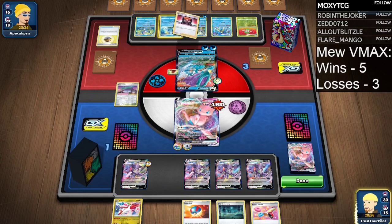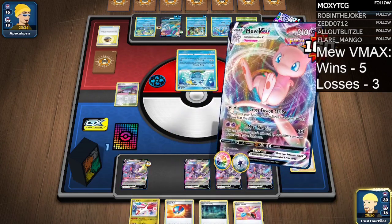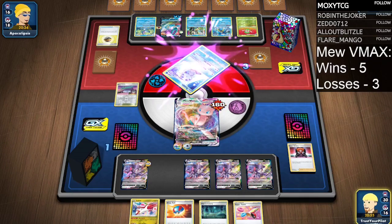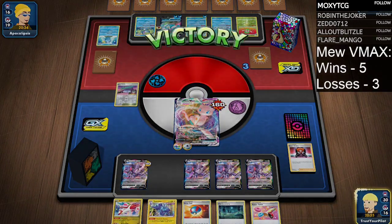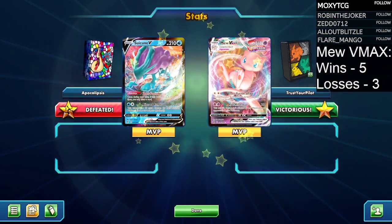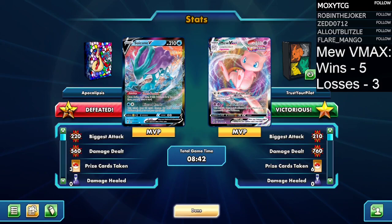Boss's Orders — let's get that Sobble out of here. Then Max Miracle. Oh, so you don't even get to choose when there's no other options — I did not know that. So that's a good win for Mew VMAX against Suicune. Obviously a top deck. We all know that was a clear victory.